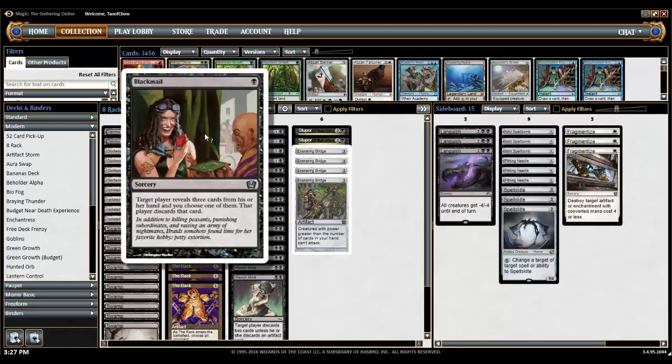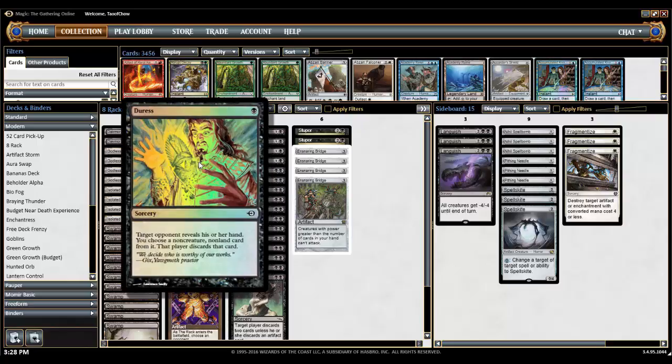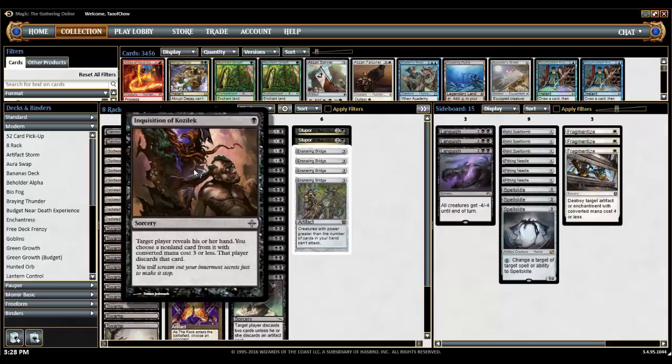We start off with Blackmail. Target player reveals 3 cards from his or her hand, and you choose one of them — that player discards that card. Often this is an easy turn 1 play because it's 1 mana, but if we can, we usually like to hold on to it until they have only 3 or 4 cards left. Otherwise, they're just going to show us their junk cards. Earlier on, we want to play Duress or Inquisition of Kozilek. Target opponent reveals his or her hand; you choose a non-creature, non-land card from it, and that player discards the card.